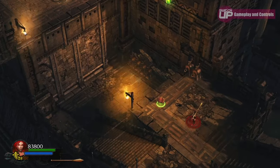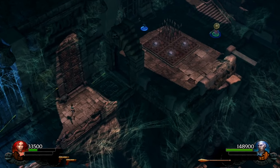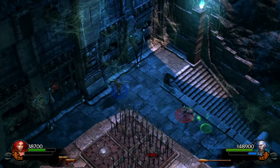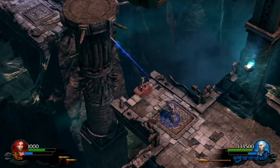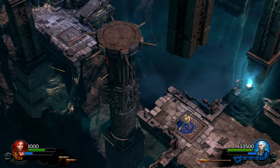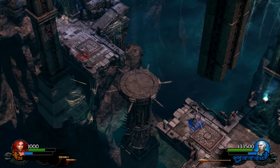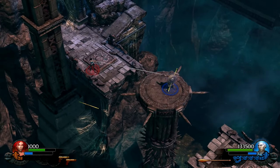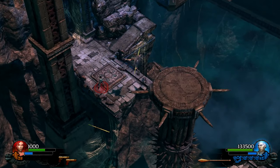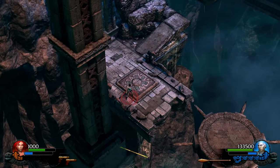Co-op changes the way you play slightly. One of you throws the spears and the other, controlling Lara, deftly jumps from spear to spear before she fires across her grapple to help you ascend an impossible height. I found co-op was a much more enjoyable game — it took away some of the monotony that gradually arises. So if you're after a co-op experience, you can probably add a couple of points to the final score.